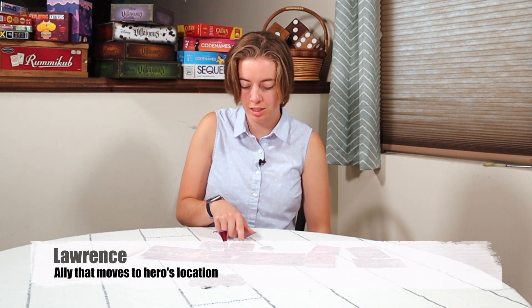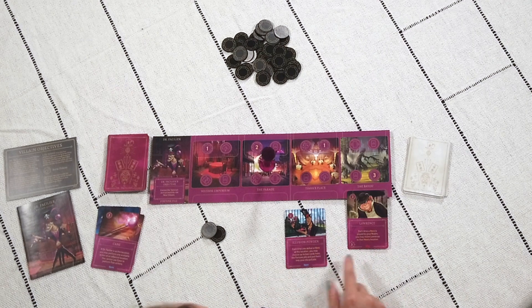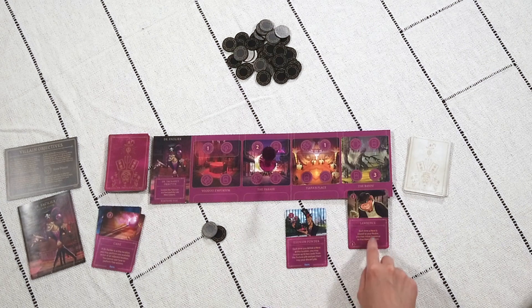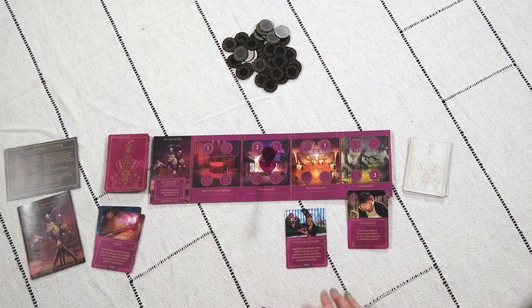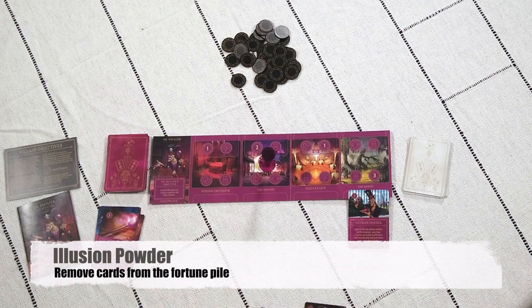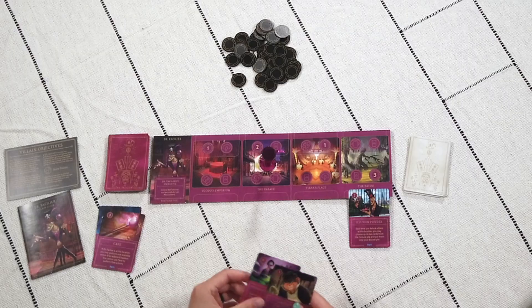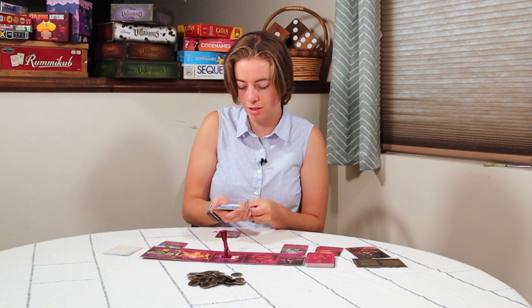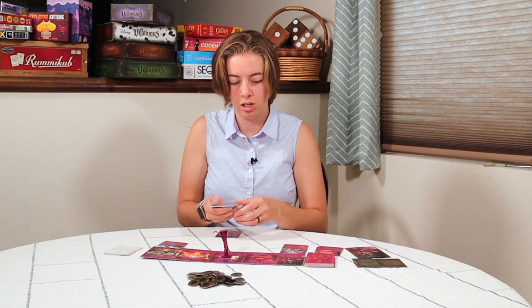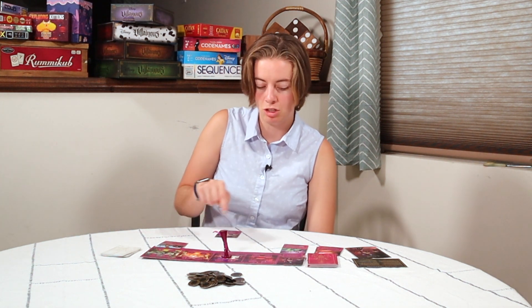The other card is Lawrence. Each time a hero is played to your realm you may move Lawrence to that location. I like this one because heroes can get in your way and Lawrence is a safe ally to play on them. You also have Illusion Powder — two tokens — each time you defeat a hero at this location you may choose up to two cards from the fortune pile and put them into your discard pile. I would choose the Illusion Powder because you need your fortune pile to be as positive as possible. A lot of fate cards in here will hurt you.